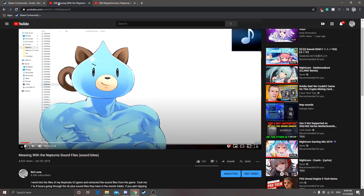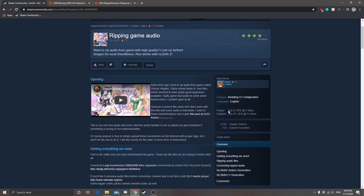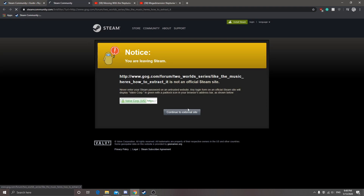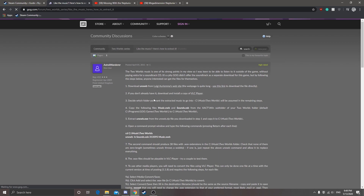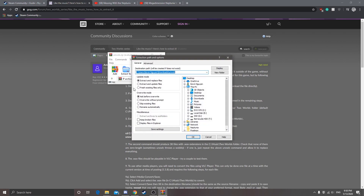I'm making a tutorial on how to get the Neptunia sound files or sound bites. To get them you have to go to this Steam community discussion — I'll put the link in the description below. This was made in 2015, I made the video in 2018. Just go to the link, click continue, and to download the software for that file type just click that, go ahead and open it and extract the file.